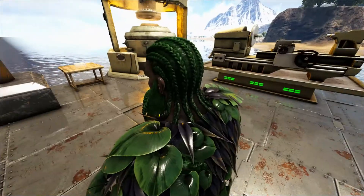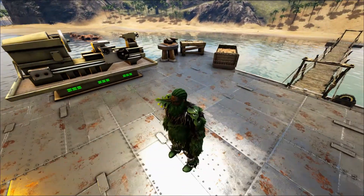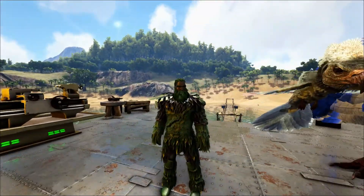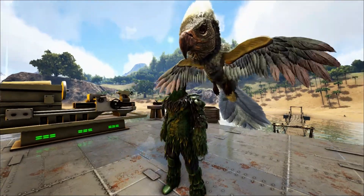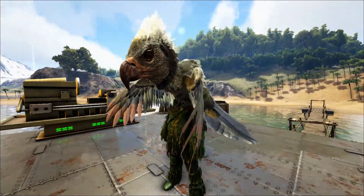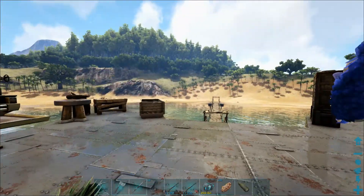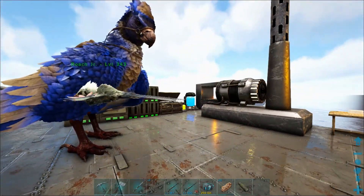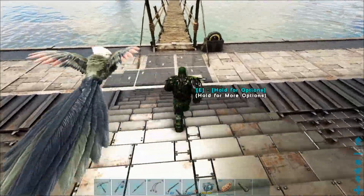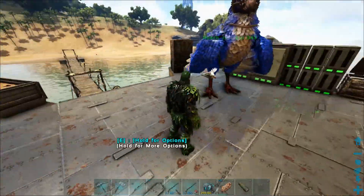Hey, welcome back to another episode of Arc Traveler. This is the water outpost we built last episode, and I have a new addition to our little team — it's a mini roach, the Argentavis chibi. I just spawned him in because there's no events coming soon where I'd get chibis, so I might as well give it to myself now so I can get the extra levels later when I start killing some alphas.